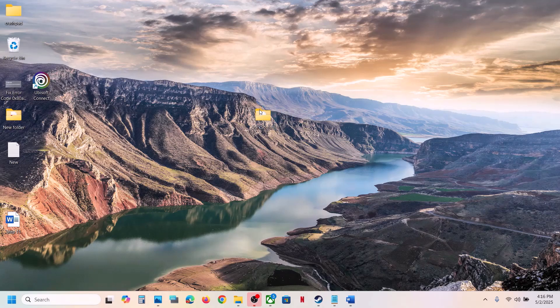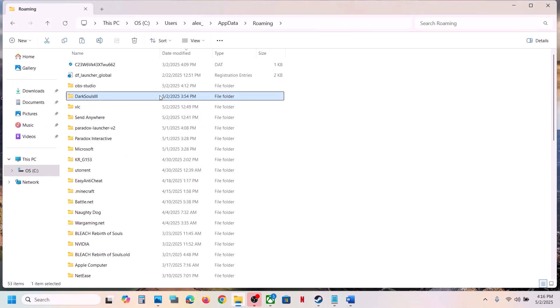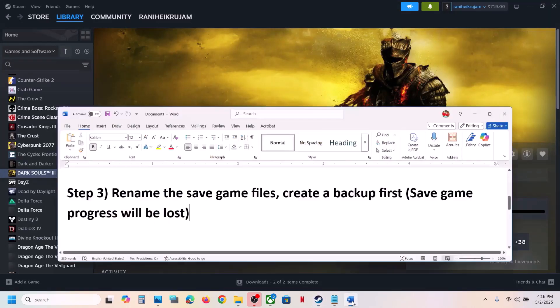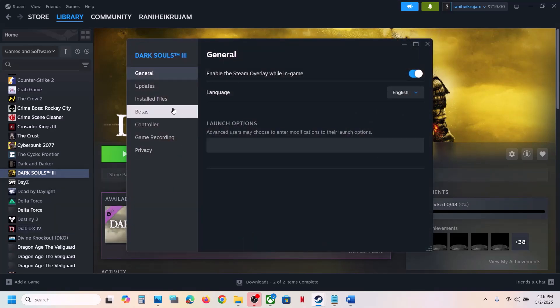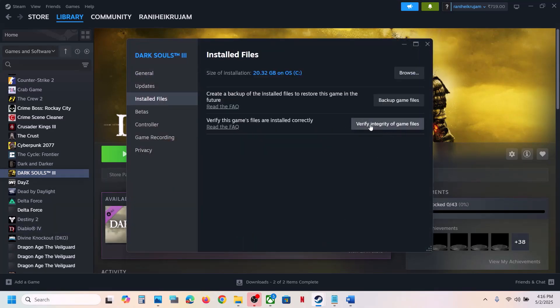Once you have created a backup, rename this folder and then launch the game and check. If still not working, the next step is to verify the game files. Right-click on the game, select Properties, go to the Installed Files tab, and click on Verify Integrity of Game Files. Once verification is 100% complete, launch the game and check.